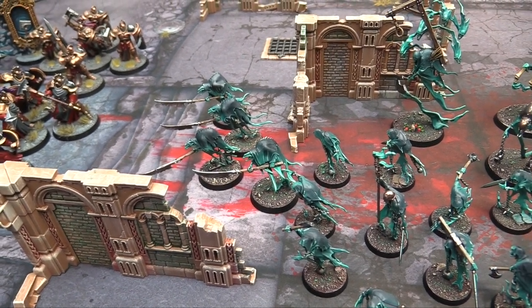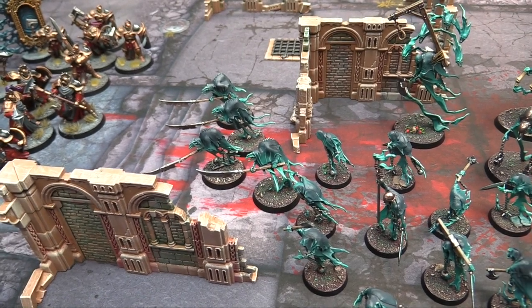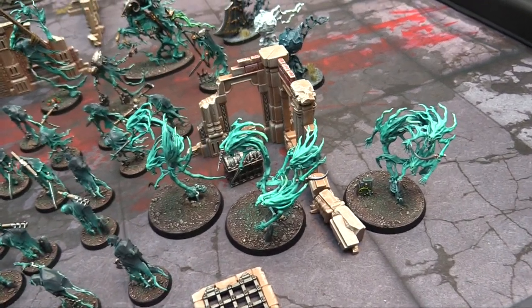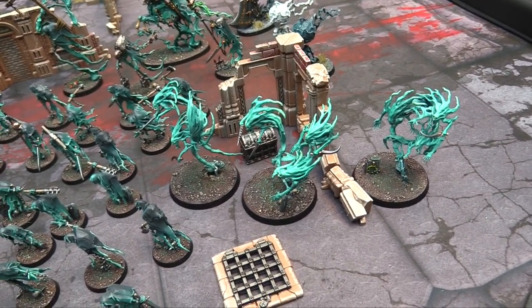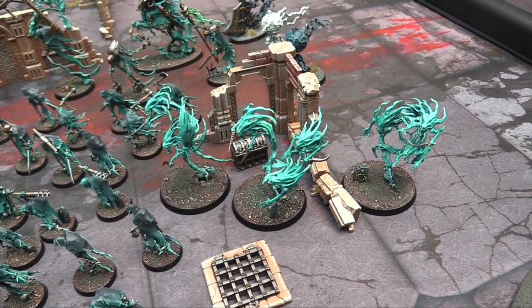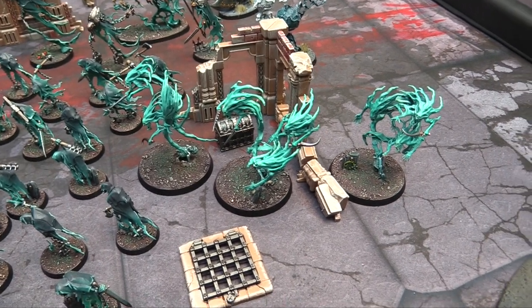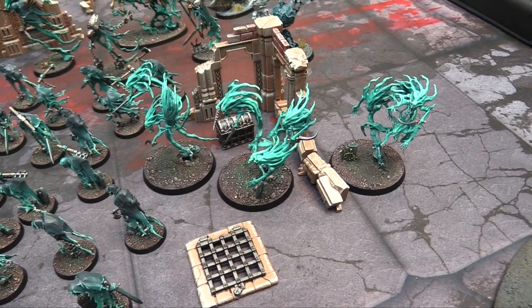They get special rolls when they charge — rerolling all failed hit rolls. Just like everything else, they're all ethereal, which means there's no positive or negative save modifiers. I also painted up a second battle line — a Spirit Host. I grabbed the malignance box set, so I also have a Wraith and some Hex Wraiths to paint up later. Just for this, I needed a second battle line to run the Chainrasps as one big unit. Spirit Hosts have 3 attacks, 6s are mortal wounds, and they are of course ethereal.